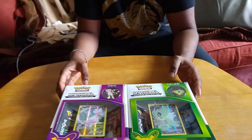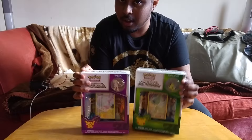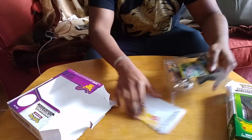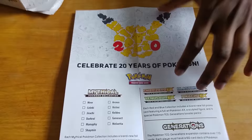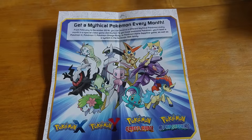Today we're going to be unboxing these new Pokemon collection mythical packs — the first month's one which is Mew, and the second month's one which is Celebi. We'll go in order and see what we unbox. Let's get right into it. These are the 20th anniversary collection packs and the things you could be lucky enough to get — you can pause the video to see. These are the monthly Pokemon you get.